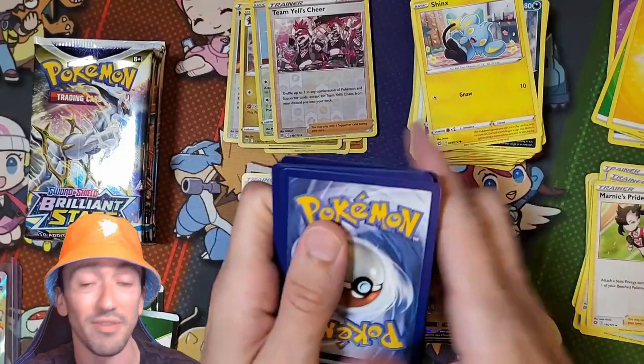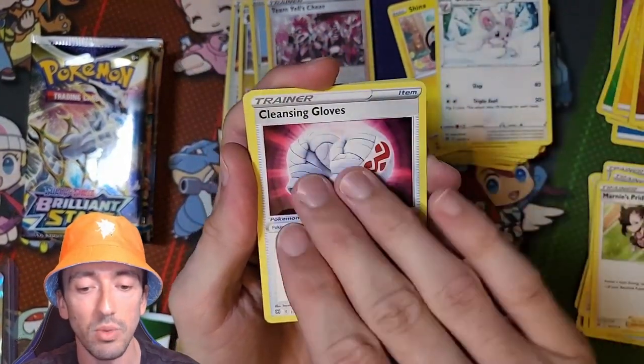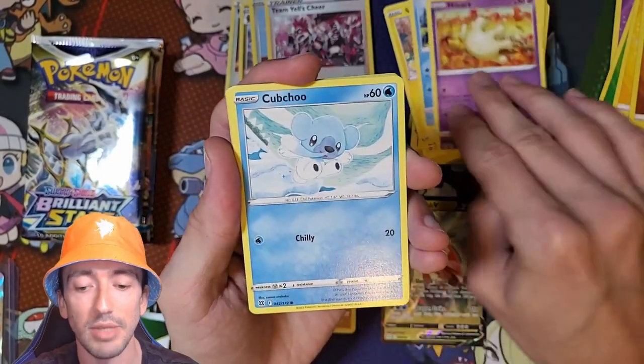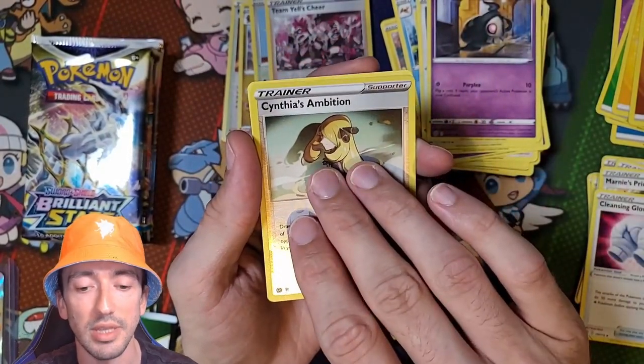We've got a Fighting Energy, Cinccino, Cleansing Gloves - not Crushing Gloves. We've got Floatzel, Milcery, a Cubchoo, Dedenne, a Farfetch'd, Duskull, a Reverse Holo Cynthia's Ambition, and Luxray.